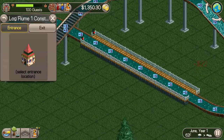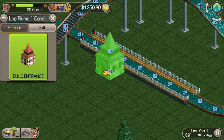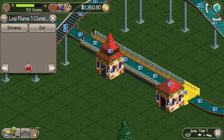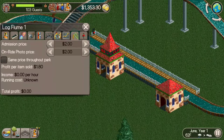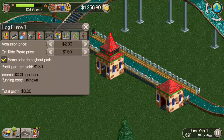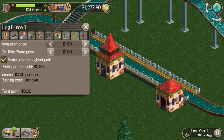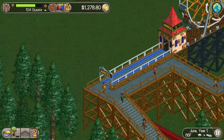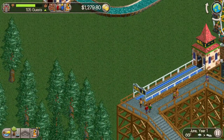Now I'll build out the rest of the ride to round it out. Now that it's done I can build my entrance and exit — I'll put my entrance here, build that, then build an exit. I can set the picture price at a dollar and the admission price to the ride at a $1.50. Now my customers need to be able to get to the ride, so I have to build a footpath.